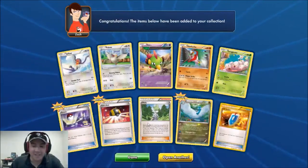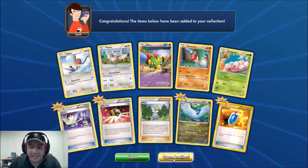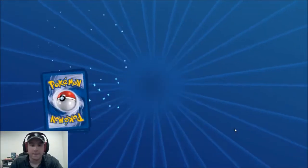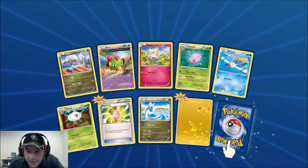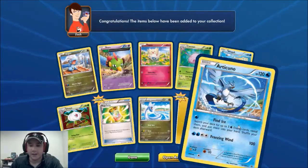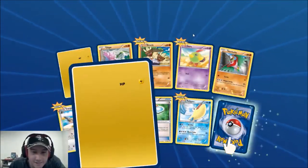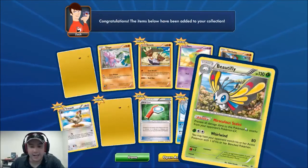We're getting those EXs and got some great trainers as well. In the next pack we have a Mega Turbo — very cool. There's also some kind of electric Pokemon I can't quite make out, and an Articuno. Some cards are taking a while to load. We also got a Wailord and a Beautifly.